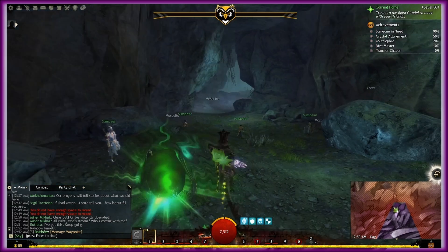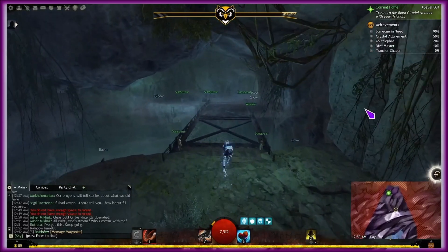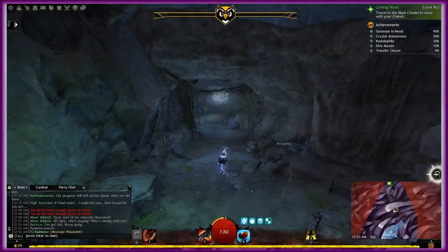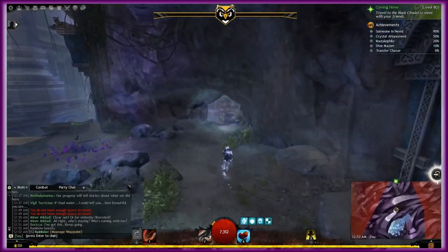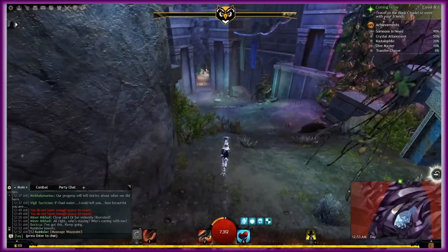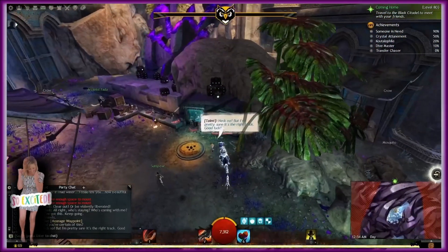Once you zone in, you just need to run all the way through until you see the icon on the map, which is going to be the Skyscale Nursery. Once we talk to Gorik, we will unlock the Saving Skyscales collection, and then we will be on to unlocking the mini collections within the collection. That's the next video coming up.